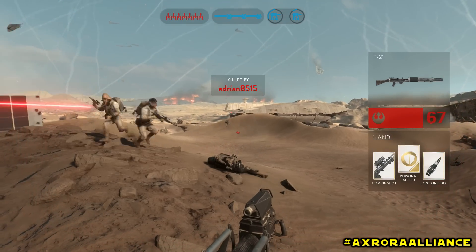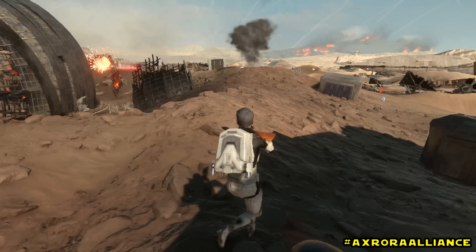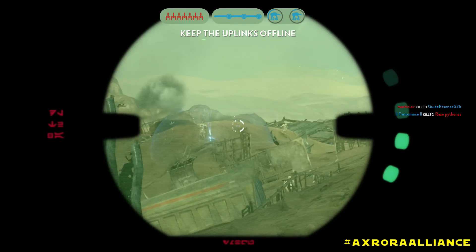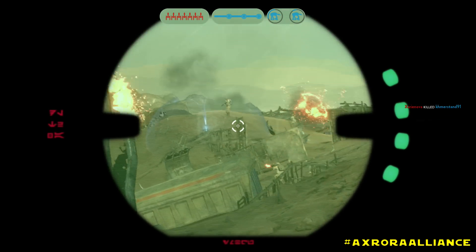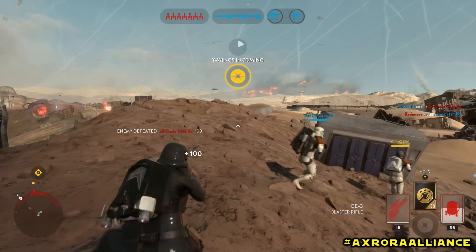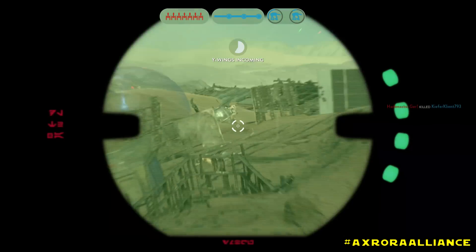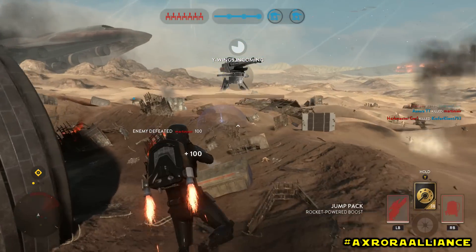The EE3 also has a lot less recoil compared to the T21B, making it much easier to handle. However, it requires more skill because you have to hit all shots in the burst for the best results. The T21B only needs to hit 2-3 shots to kill, but still takes a lot of accuracy skill to pull off.